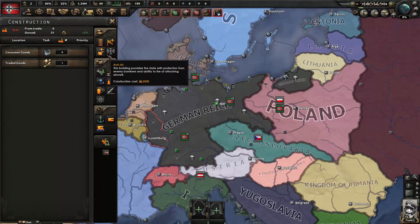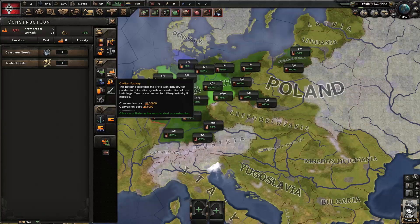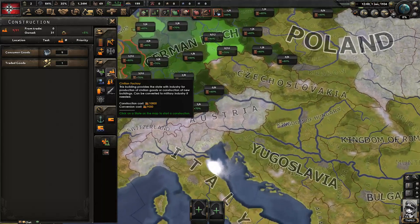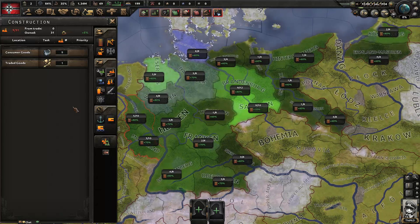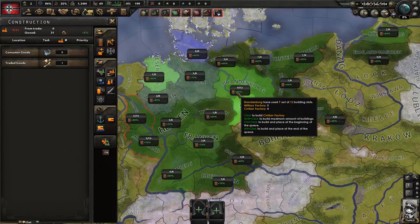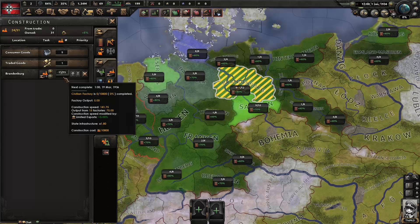We need to figure out what to build. Early on, the best thing to build is civilian factories, because more civilian factories means more capacity to build yet more civilian factories. Click on civilian factories and the map mode changes to show how many build slots are open in each state. The more infrastructure a state has, the faster you build — production is multiplied by 1.8 in a high-infrastructure state.